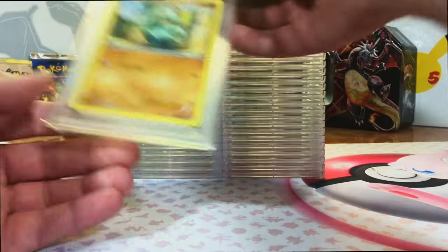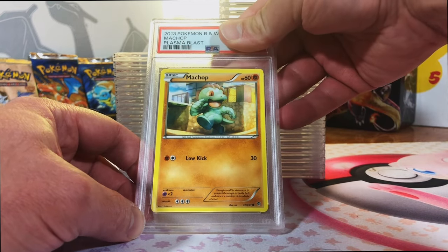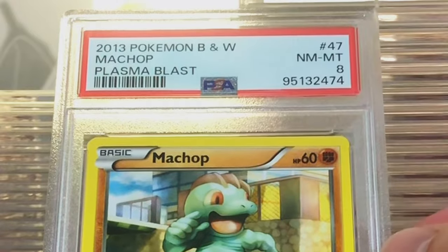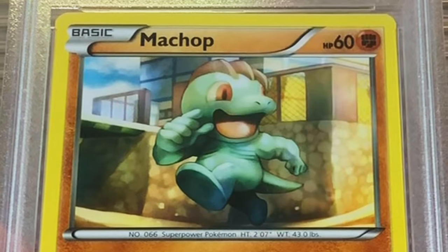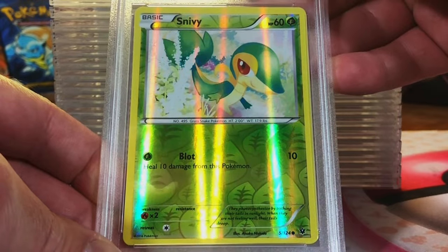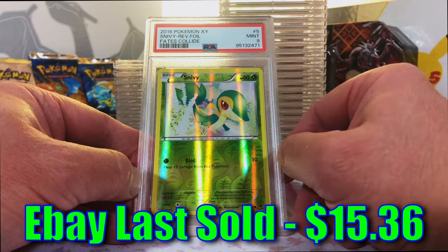Machop Common from Plasma Blast. It's an original one, number 51, and it's Black and White. So this could get a 10. Near Mint 8 - you win some, you lose some. Won't complain about it. I kind of like this artwork though. Snivy Reverse Holo Common from Fates Collide. This one's going to be an 8. Mint 9 - okay, nice. Love it when it goes up. Score.